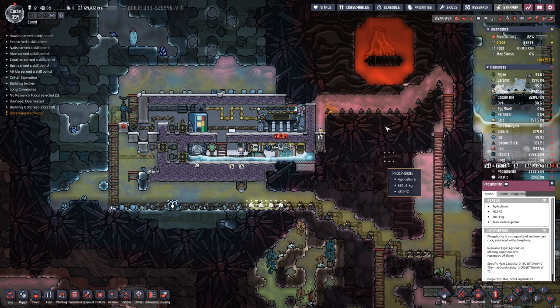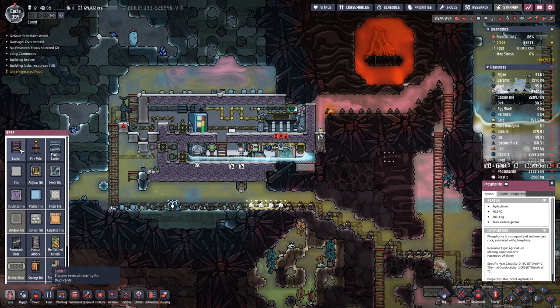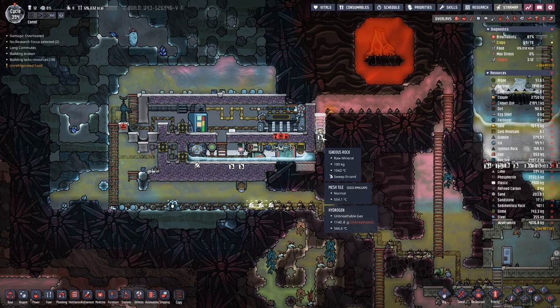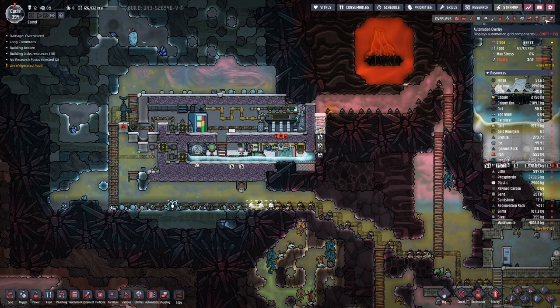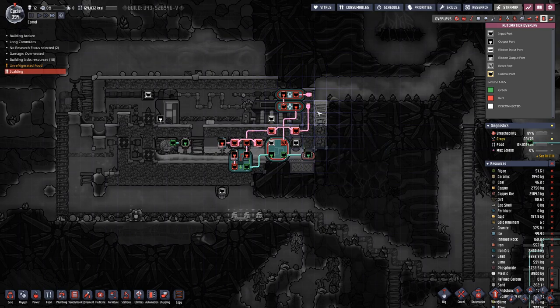Last time we left off with this conundrum where our golden door melted because it was getting too hot, and I should have known this would be an issue — we need to build it out of steel. Also these mesh tiles need to be done out of steel, and then we probably also want the wiring here on this side to be made out of steel.